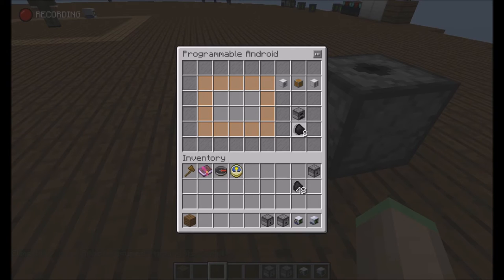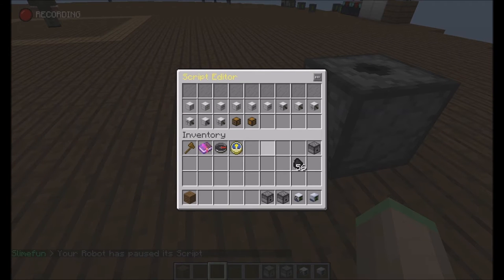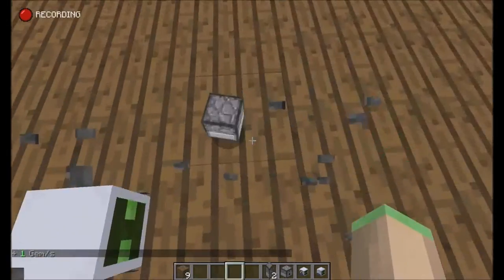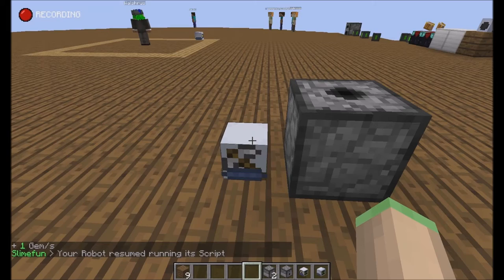If I take some coal right here and edit his script — instead of pushing the inventory contents to the face interface, it should pull fuel from the face interface. If I replace with a fuel interface and start the script, it will pull fuel from the face interface into his fuel slot.